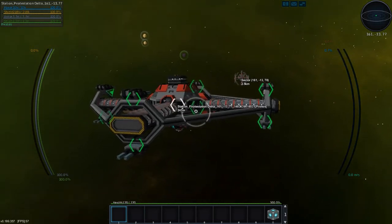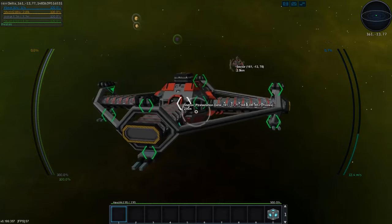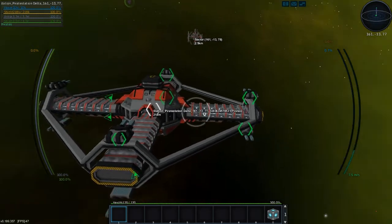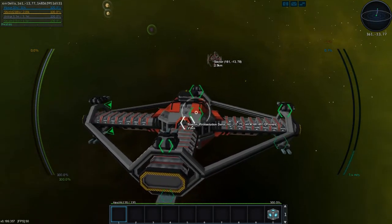We are continuing our research project on the pirate stations, trying to find the faction blocks of all of them. So far, they are too bad to get to, and they'll probably be designing some sort of mechanism by which to remove faction modules.